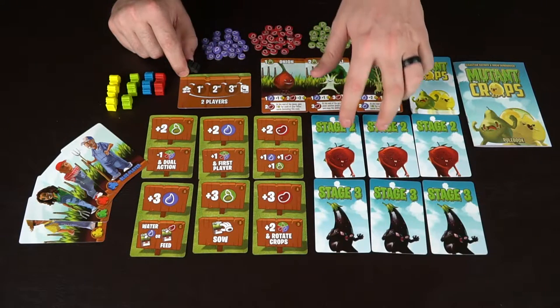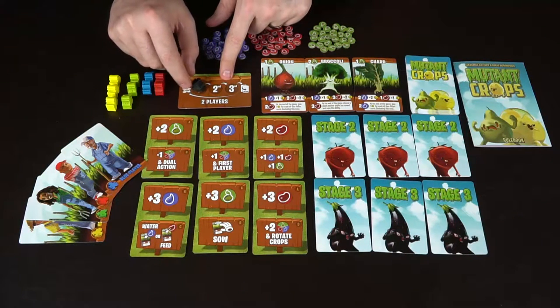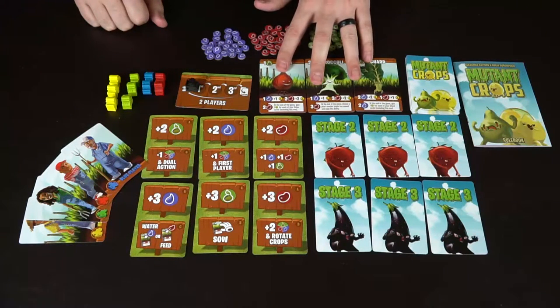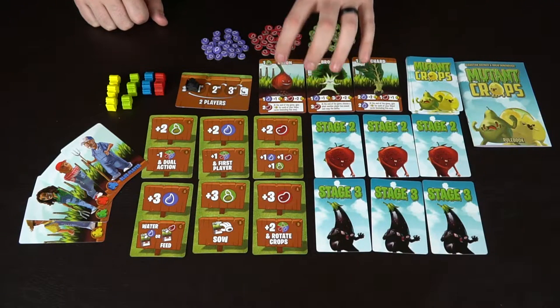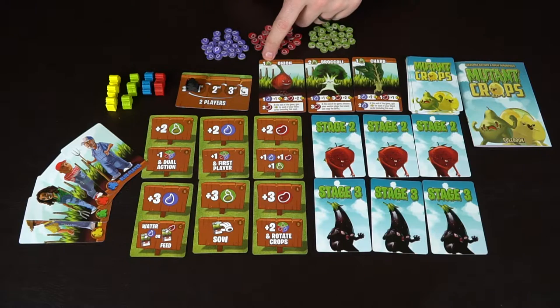There are three rounds in the game total, so this would happen once, this would happen the second time, and this is the third and final time, and then the game would end. This marker moves across accordingly. You have three of these guys out — you shuffle the Mutant Crops deck and place three of them out, and this is going to be the deck of cards that refills whenever cards get removed. You're also going to get tokens: watering tokens, feeding tokens, and these little planting seed tokens, which you'll be buying stuff with.